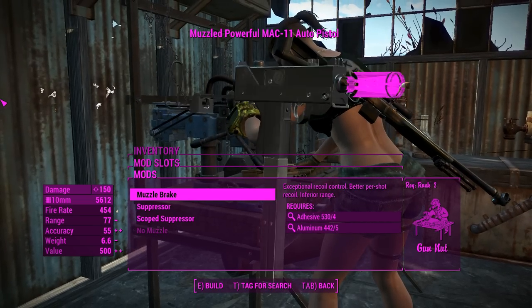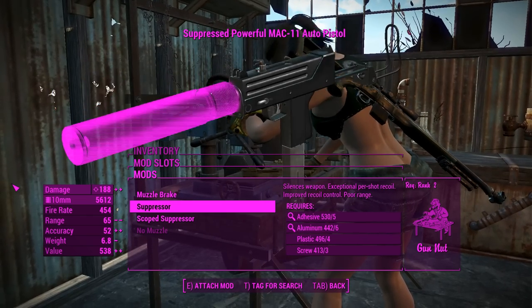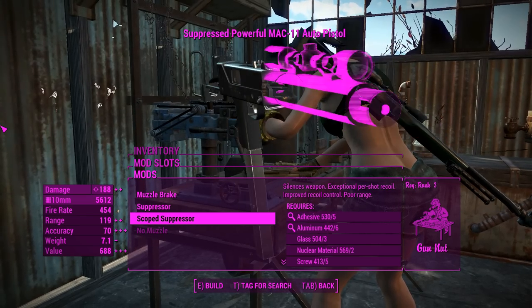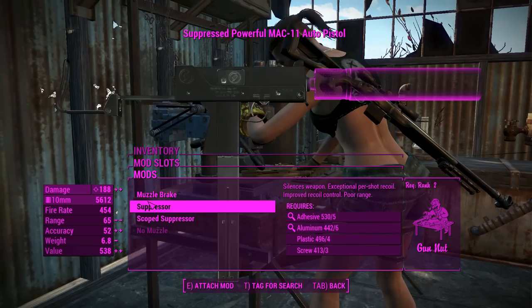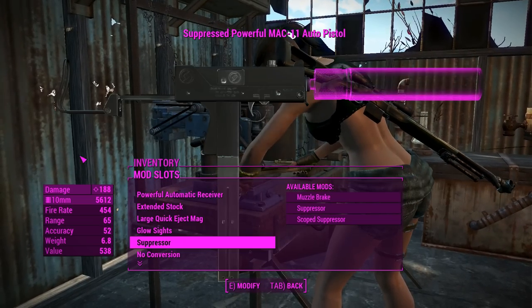For the muzzle, you can have a muzzle brake, which looks kind of cool, or a suppressor, which is longer than the gun itself. You can actually have a scope on that suppressor too, which is kind of bizarre. We'll go for the standard suppressor — that massive burrito on the end of your barrel.